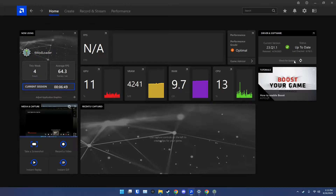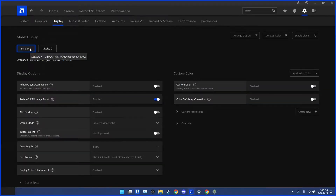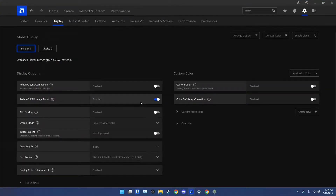Next, navigate to the settings cog on the right side. Select Display and select the monitor you wish to use. Then simply enable Radeon Pro Image Boost. This is the skeleton key behind Terraria specifically, and lots of other games as well, to run in a higher resolution and have it scaled down to fit your monitor. You'll see what I'm talking about in a moment.